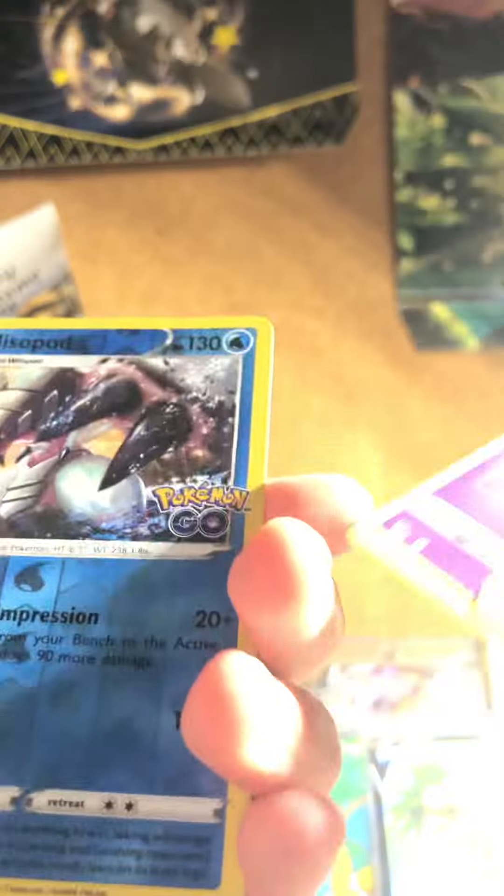Wait, how many packs have we opened? One, two, three — did we only open six? All right, here's a code card. Lightning, Fighting — Charmeleon, Charmeleon, Egg Incubator, Soulrock, Bulbasaur, Tranquil, Larvitar, Natu, Glossapodt, and Lapras hollow.